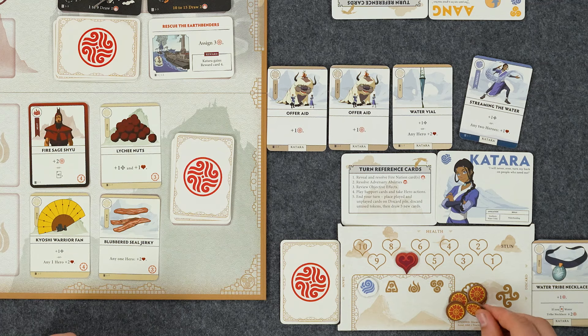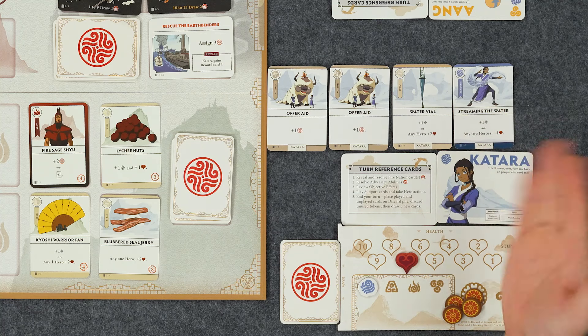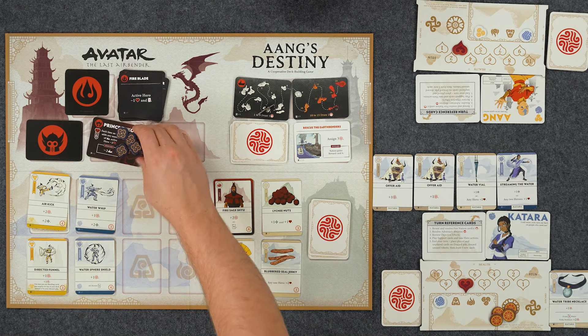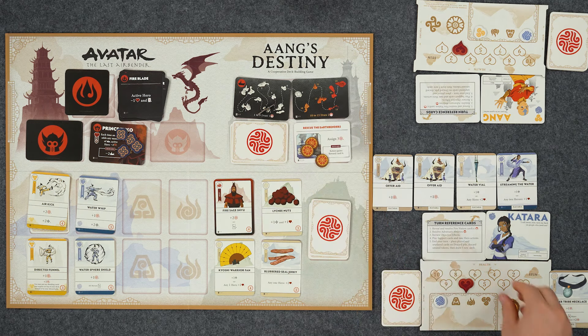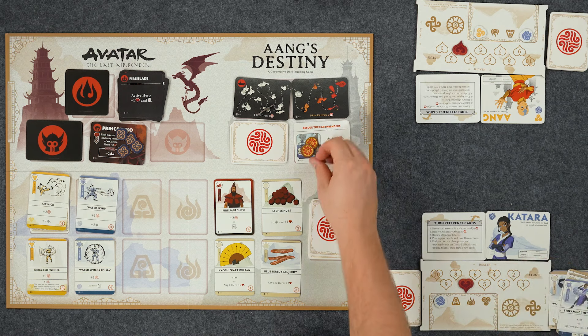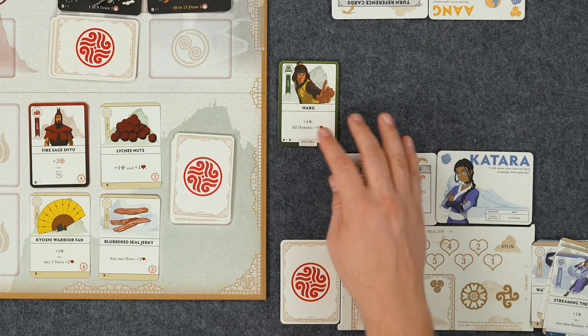I'll play Offer Aid and Offer Aid to get two more purpose. I think we're going to roll these dice and make sure we're hitting Prince Zuko - he's got four hits on him now. I have four purpose. Should I finish the objective or get a new card? If you finish the card, you're going to get a card anyway - you'll get your Katara reward. So I'll put three purpose on it, wasting one, but I'm going to do it. Then that's it for me. I'll gain reward card four: Haru! Plus one attack - good and needed - and all heroes gain a health. That's rad.